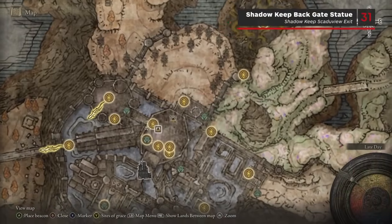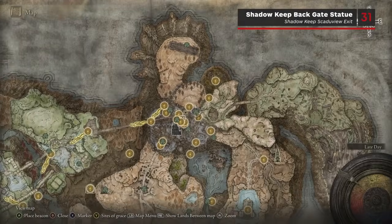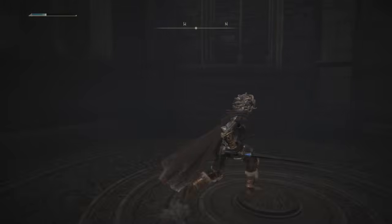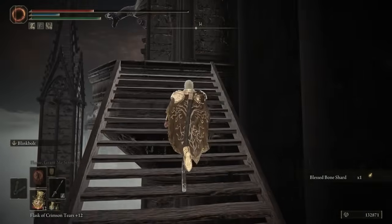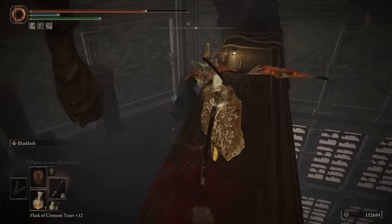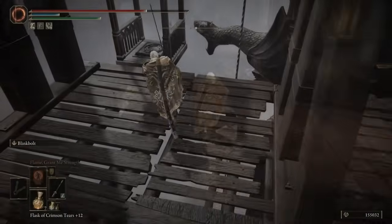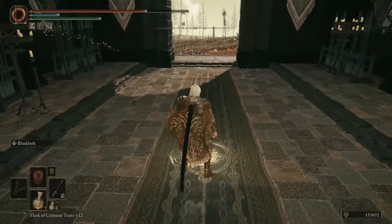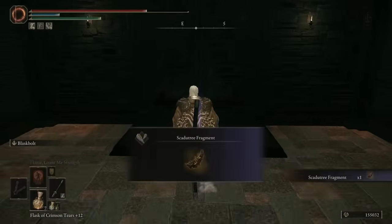This next Scardew Tree Fragment can only be accessed via the Loft of the Specimen Storehouse, accessible from the Cathedral District entrance to the Storehouse. From the Church District, find the elevator that takes you into the Storehouse. Then climb the very tall ladder and work your way around the outside of the area until you reach the Storehouse Loft Site of Grace. Work your way through the rafters to the ledge on the north side of the room, then take two elevators down to reach the Shadow Keep Back Gate Site of Grace. At the end of the room next to this Grace is a Marika Statue, with the Scardew Tree Fragment at its base.